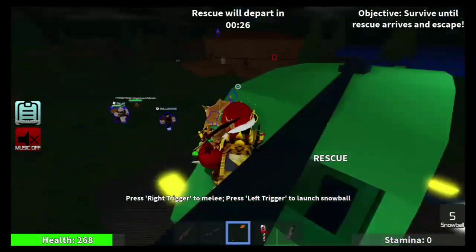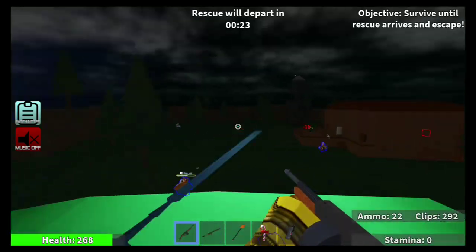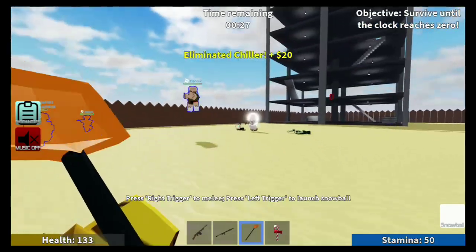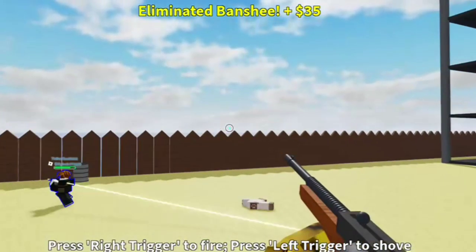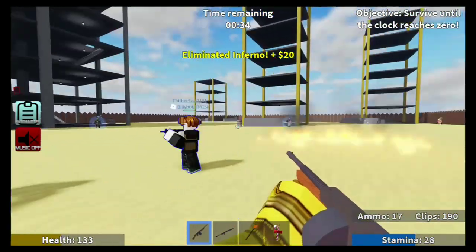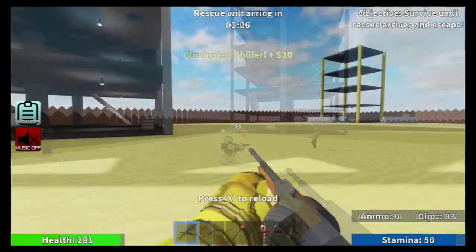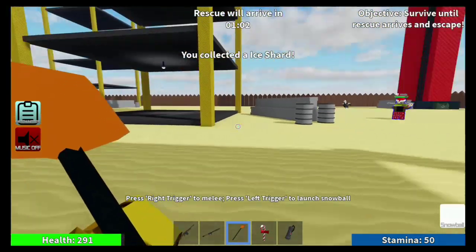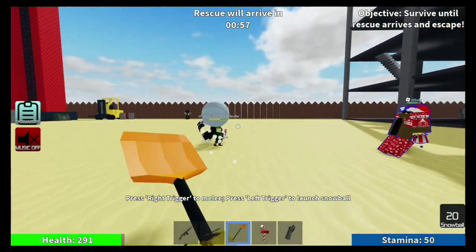So this weapon is kind of pointless, but at the same time it is fun to use. The snowball ability is actually more satisfying to swing around — getting a nice last-hit kill with a snowball shot just feels really satisfying as a final blow. Also, I do remember someone talking about the highlight glitch; if I can find that message, I'll put it on screen.